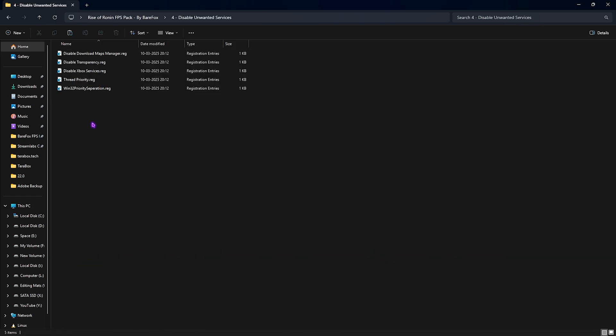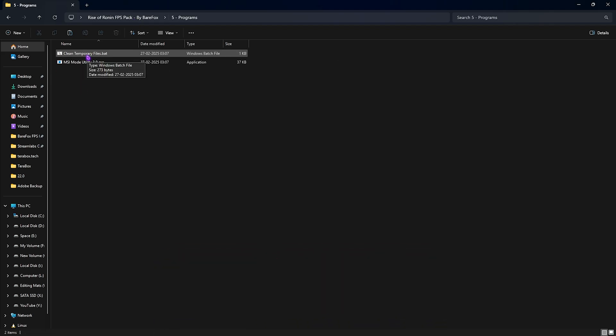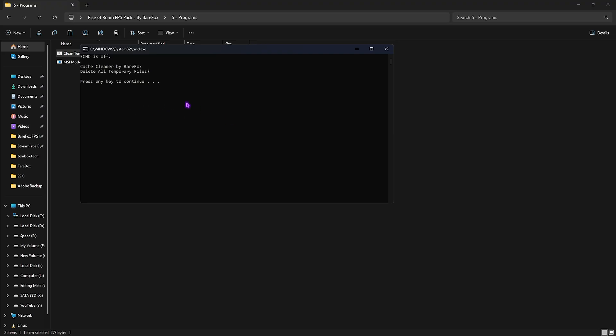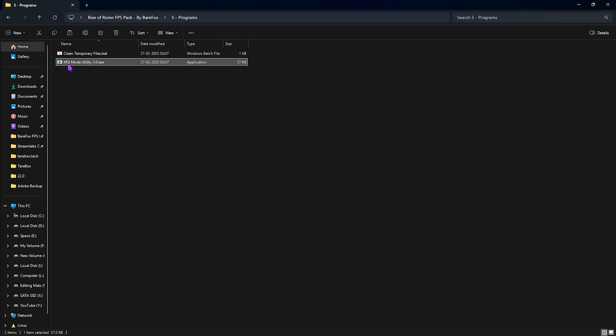The fourth folder disables unwanted background services — these are services running in the background that you don't use but are consuming resources. Simply double-click each one to disable them and save resources. The fifth folder contains useful programs. The first is Clean Temporary Files — run it as administrator, press any key, and it will delete all temporary files. Do this regularly as a healthy practice.